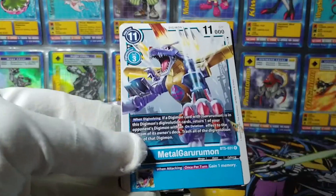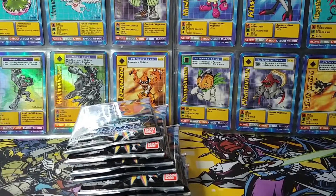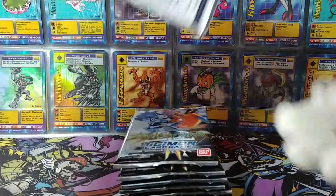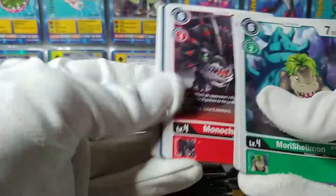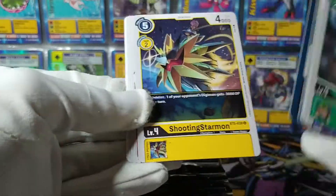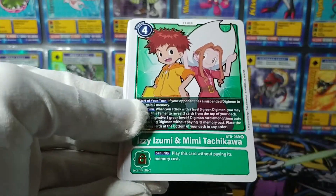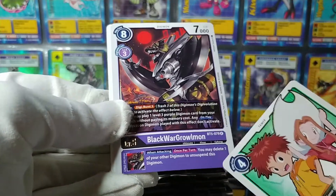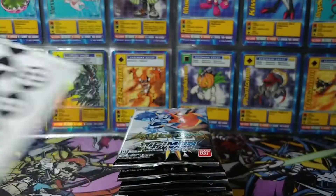Zanbomon — don't think we've seen him today. MetalGururumon into Waru Monzemon — yes, the cheap-to-digivolve ultimate for black. There's not a lot of those; some colors have multiple, but not black. Mori Shellmon — a 7K champion. They're pushing champions now; there's at least one 8K champion too. They were in a weird middle zone for a while where rookies and champions were practically the same strength. Rosemon, Shademon. Another Izzy and Mimi, followed by BlackWarGraowmon — which is a cool card, actually. Its inherited effect lets you delete one of your own Digimon to unsuspend this one or whatever it digivolves into. Kind of relevant, surprisingly.